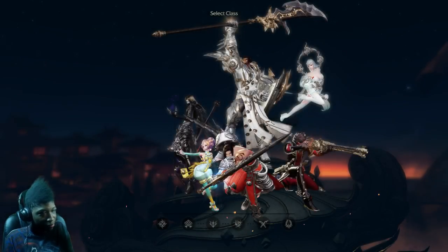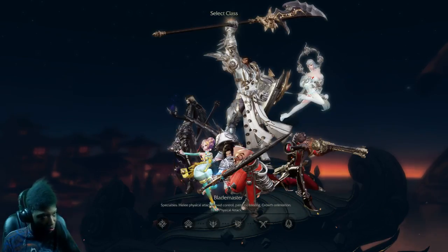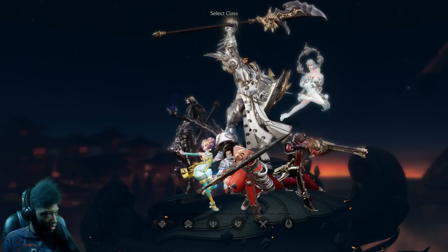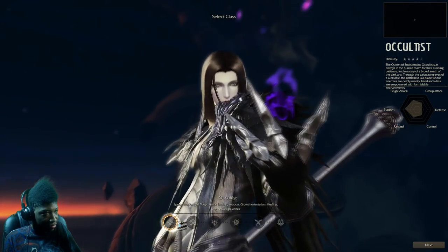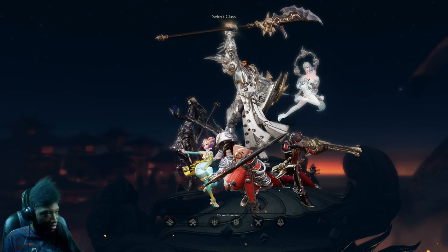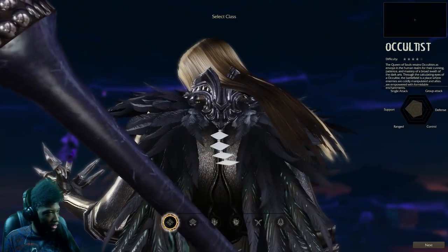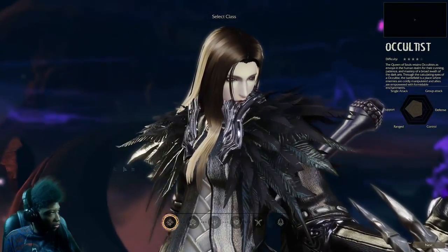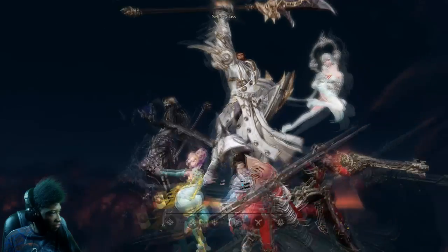All right, I'm going to be doing a first impression today. I'm probably going to have to use a borderless window program just to get this into borderless. Okay, what classes do we have? We have Cultist — it's probably like our wizard. I can't really scroll out and look at him more. All right, noted — Cultist much like our scythe fighter.